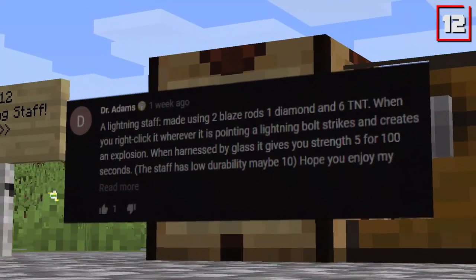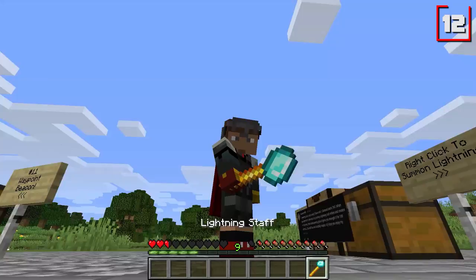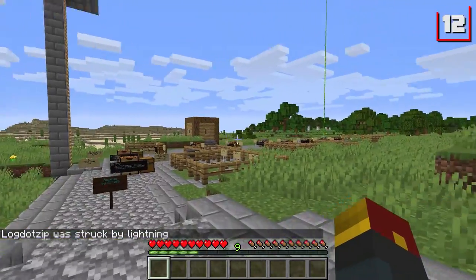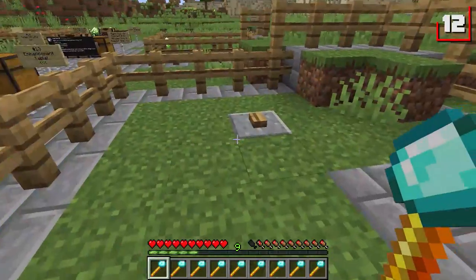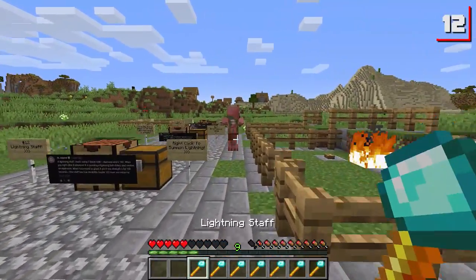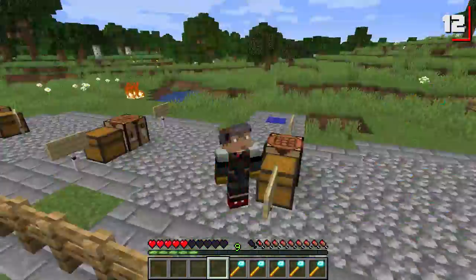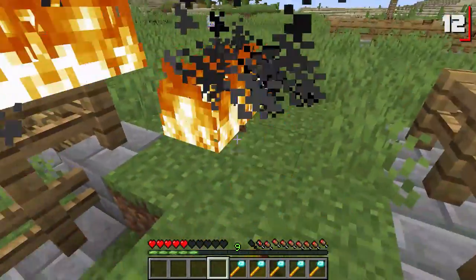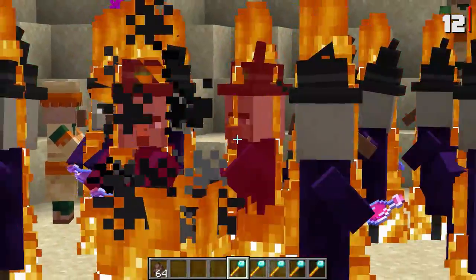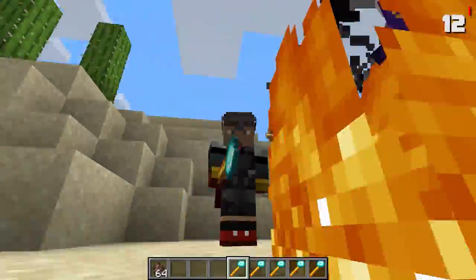Number twelve is the Lightning Staff, suggested by Dr. Adams. It has an extremely expensive recipe requiring six TNT, two blaze rods, and a single diamond. You can use it to summon lightning — better to not do it nearby you, and you only get one use out of it. If you back up in time, it won't damage you. It's probably my favorite use for this — look at all these witches! Give them stitches, baby. They're all drinking as if their life is over.